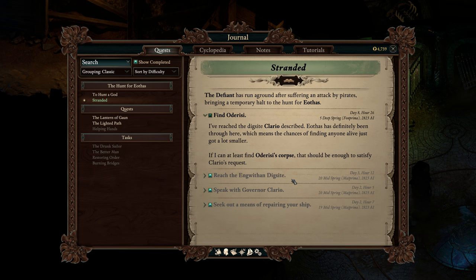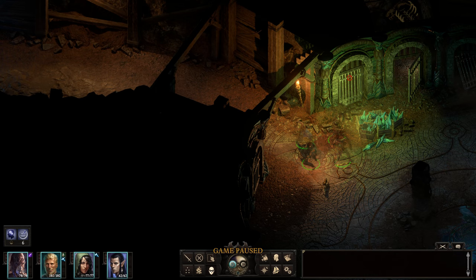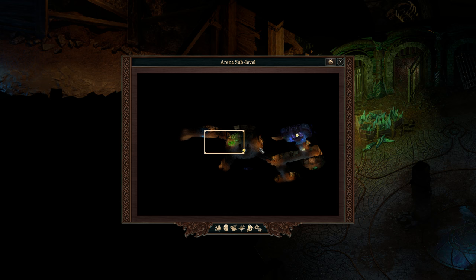Welcome back to Pillars of Eternity 2: Deadfire. We are stranded and now at the Euthasian dig site. We want to find the head researcher's corpse, or what is left of them — what they may have become in here, as a magical storm has destroyed nearly everything. We're going to be dungeon crawling, exploring rooms, slaying monsters, and hunting treasures.